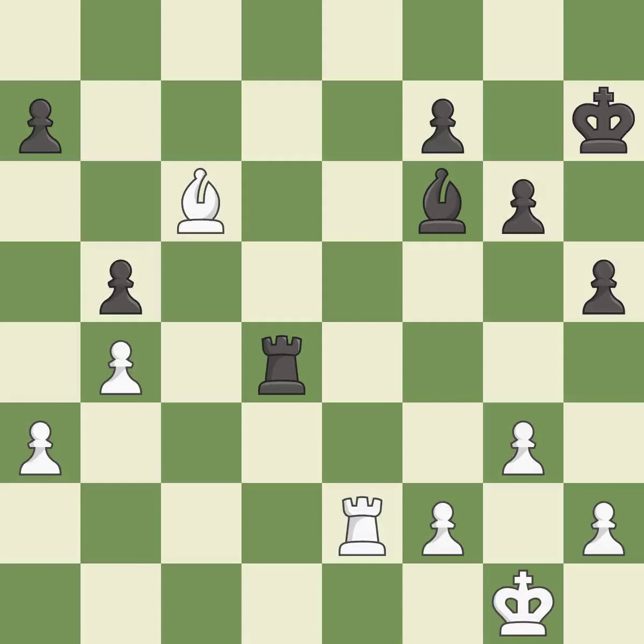This moves the bishop to a better location, allowing it to control more squares — best. This defends the attacked pawn — best. Balanced: neither player ever had an advantage. That game was pretty competitive. Black had a good opening, but white was on another level. That was an incredible middle game by both players.